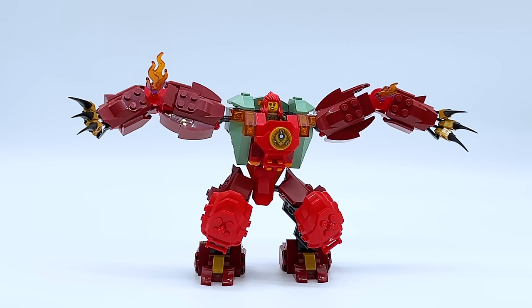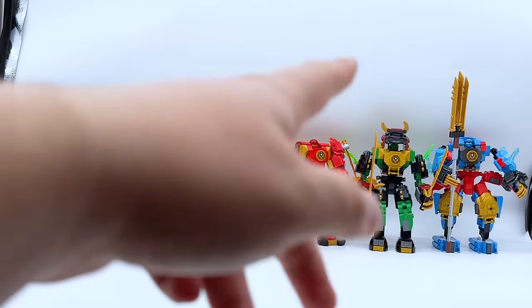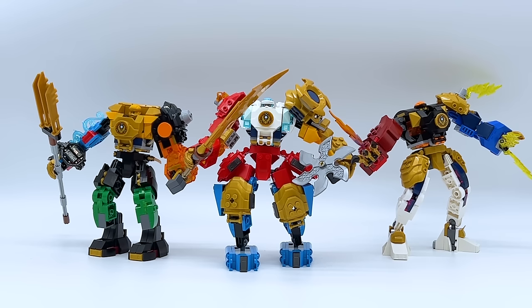I wanted to show all nine mechs lined up so you could see them as a collection, but unfortunately they don't all fit in my lightbox at the same time. So here's the original six ninja all lined up — Cole, Kai, and Lloyd are official, the rest are custom. And here's the mechs for the three new ninja from Ninjago Dragons Rising, with Sora's mech being the only official one. I can't show every combination because there would literally be thousands, but yes, you can mix and match my custom mechs with the official ones and with each other. The possibilities are near endless with nine mechs.